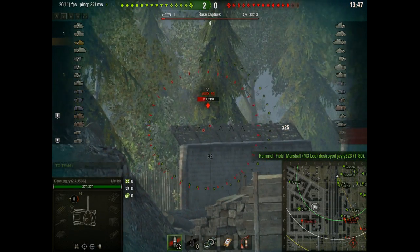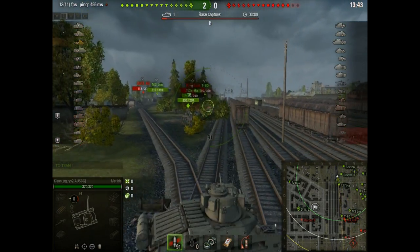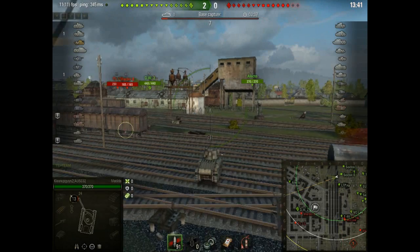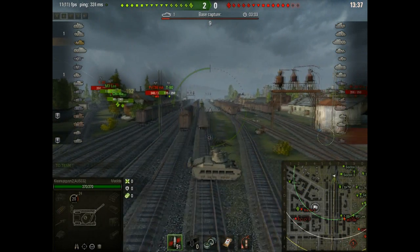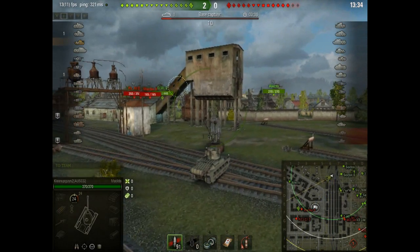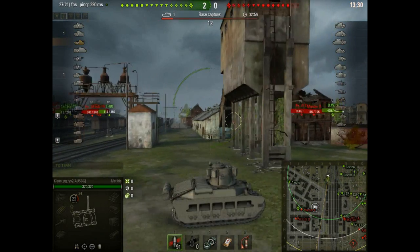Go and look at the Matilda, for example. This thing's got 370 hit points, but no tank at this tier can penetrate you from the front if you're angled. This thing's got like 80mm armour, plus it's curved.